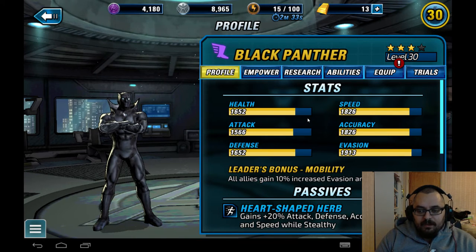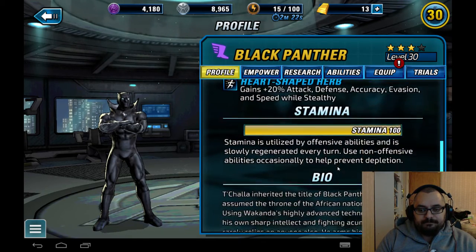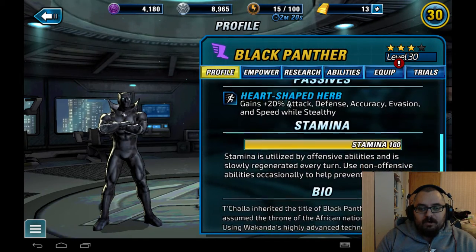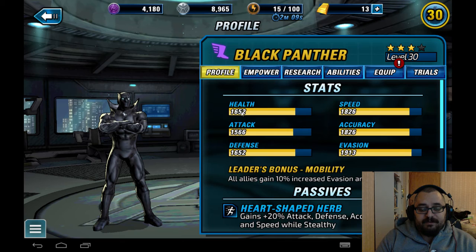Without ISOs, his evasion is pretty high, followed by accuracy and speed — exactly the three stats I want. His passive, Heart Shaped Herb, gains 20 attack, defense, accuracy, evasion, and speed while stealthy, which basically means plus 20 to every stat except health. That's crazily good.